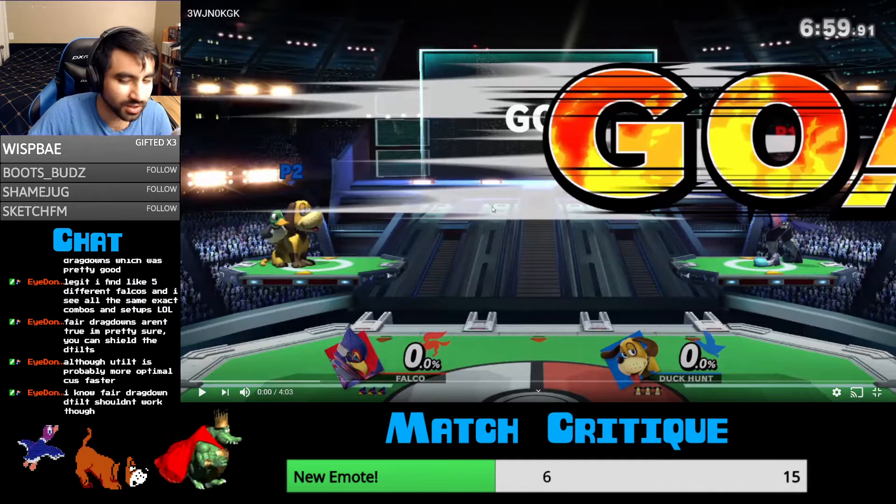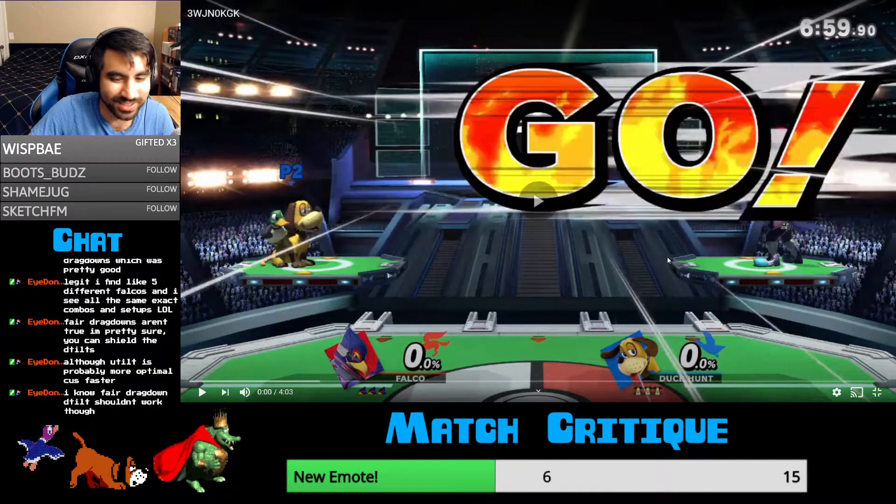So basically: learn to bait out Falco, learn to outspace him, learn to outrange him, and then get good at edge guarding him. If you can edge guard him, Falco is at death percent the second he spawns — that's what you really have to worry about. Let's see what happens.